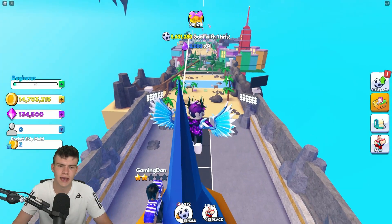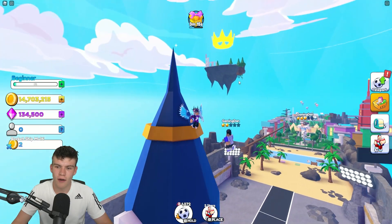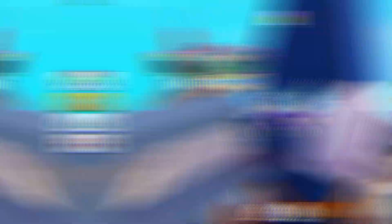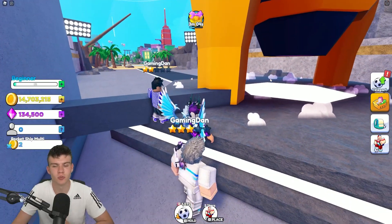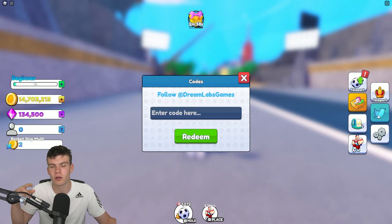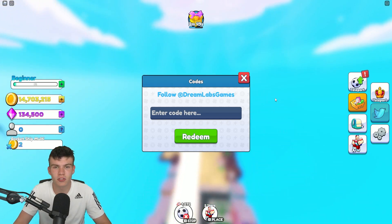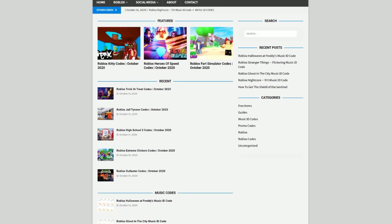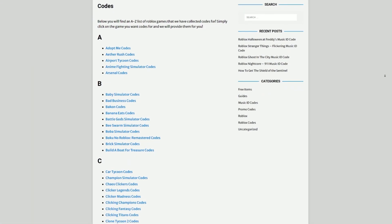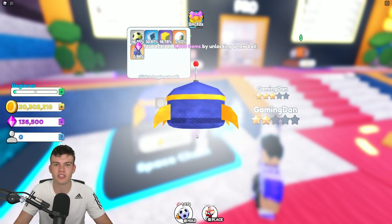Anyway, let's go on into all of these new working codes now. So if you do not know already, in Goal Kick Simulator to claim codes, you want to right-click on any of the buttons, then click on the Twitter button — after that the code menu will come up. Also, a great resource is rblxcodes.com, where you can find game codes, music codes, and guides. They cover codes for over 300 Roblox games, so if you need a code for a game it will be there.